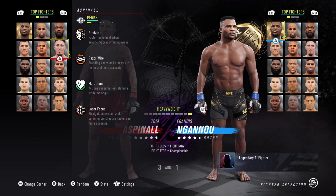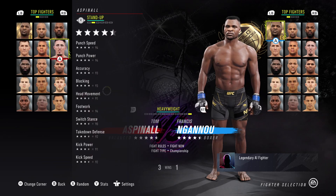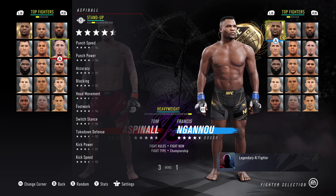He has Predator, Razorware, Maritona, and Laser Focus as his perks. He does have 94 punch speed, which is good to see — though slower than I expected, considering Gane's got 96 and even Stipe has got quicker. He's got 94 punch power, which is obviously really good too.